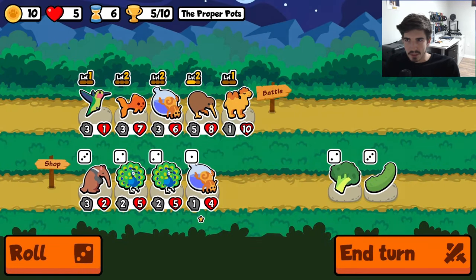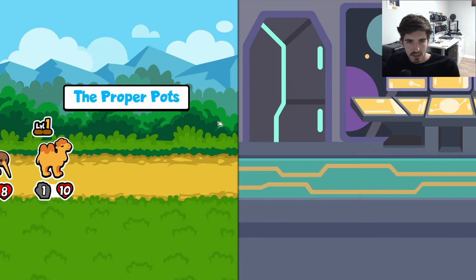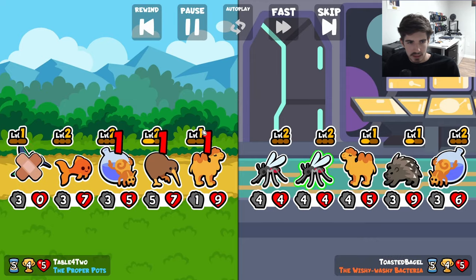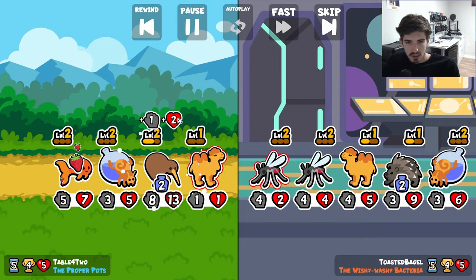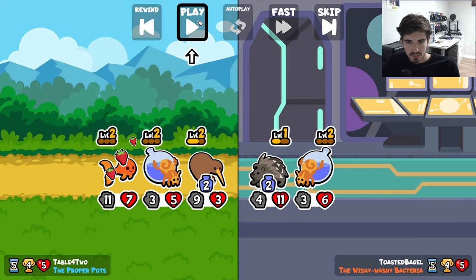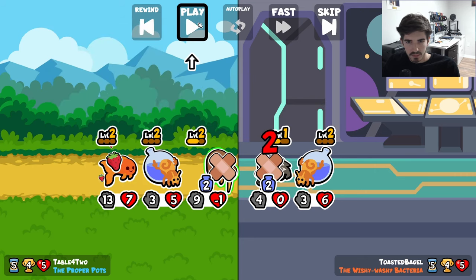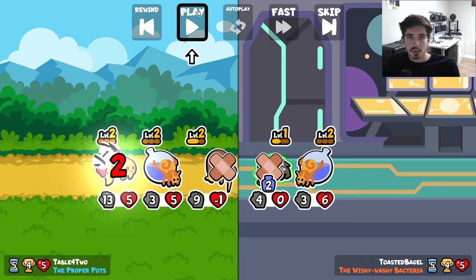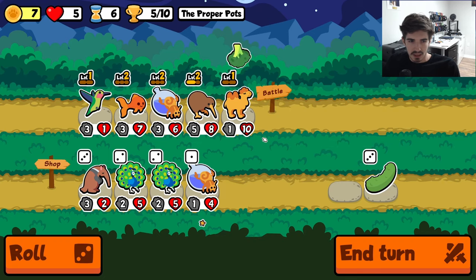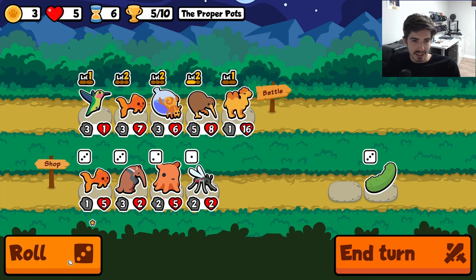Did that mana snipe just hit the Goldfish from the Porcupine? Hold on, let me rewatch that last battle. It was going normally, but then somehow when the unit died and buffed, the mana hits the Porcupine. And then — oh, because the Porcupine died and its own mana hit. For some reason I saw that as the Porcupine ability going off, but that's not what happened.